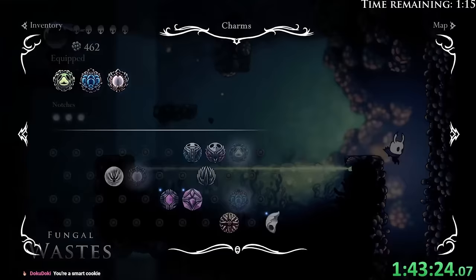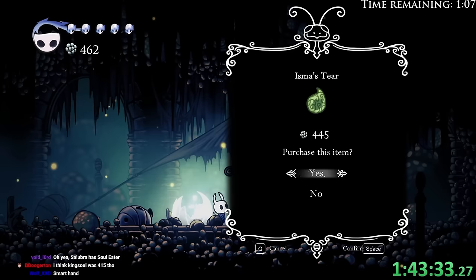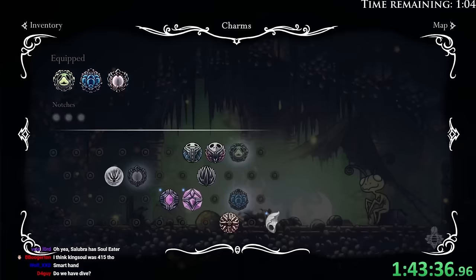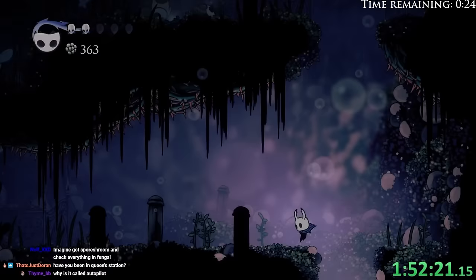So we could get Ismus'd here, which is a pretty big deal. And we'll come back for King's Brand — or the other thing later. I think I have the Queen Station stack. I also have the Hidden Station stack, but I never looked at that, I kind of forgot about it. Well, we have Distant Village now as well.